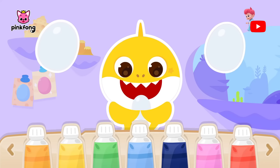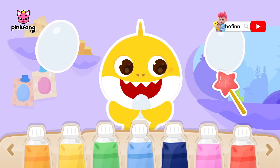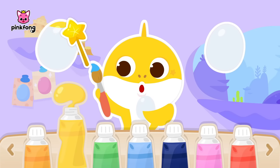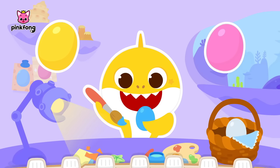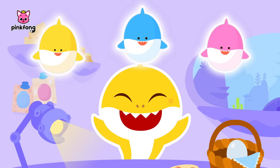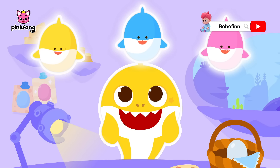We have come to our last eggs. After we decorate these eggs, we can finally hand them out to our friends. It looks like Baby Shark wants to use three different colors this time. Wow, these eggs look like the shark family!